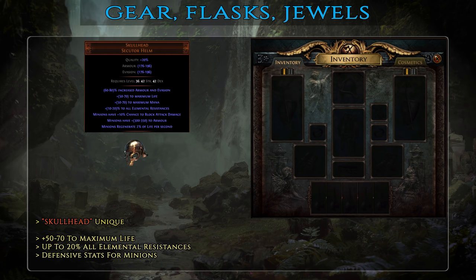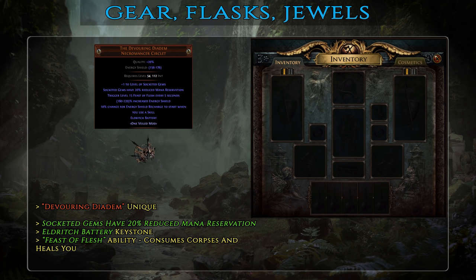Starting from the top, a very good basic-tier helmet is the unique Skull Head — it provides decent life and resistances along with defensive stats for your minions. For mid-tier and best-in-slot, the optimal choice is Devouring Diadem. The first great bonus it provides is 20% reduced mana reservation cost for auras socketed in it, allowing you to squeeze in Summon Skitterbots. In addition, it has the Feast of Flesh ability — an automatic skill which triggers every 5 seconds and consumes up to 10 nearby corpses, healing 400 life for each corpse — translating to a 4,000 life heal every 5 seconds in most heavy combat situations, and also summoning phantasms for each corpse consumed. On top of that, Devouring Diadem provides the Eldritch Battery keystone — you first spend energy shield to cast spells instead of mana, which allows you to reserve your entire mana pool with auras since you don't need to keep any mana for channeling Cyclone or any other ability.